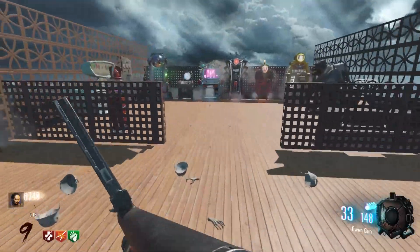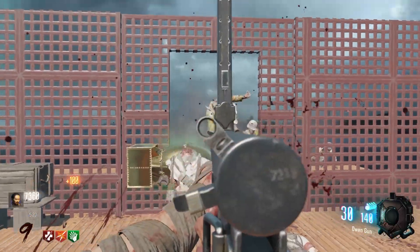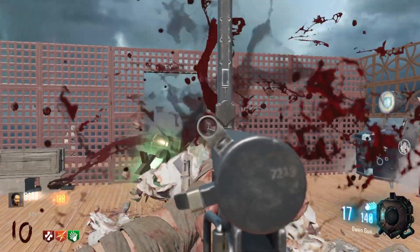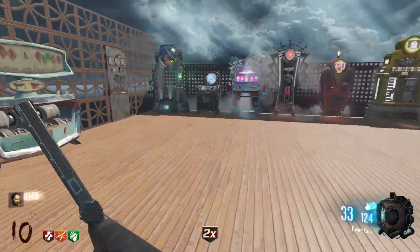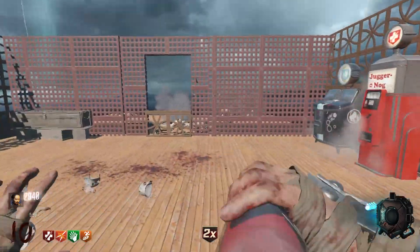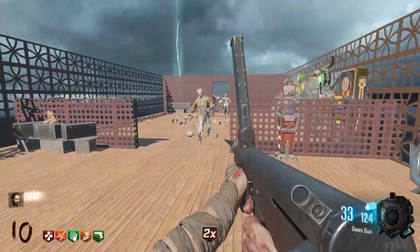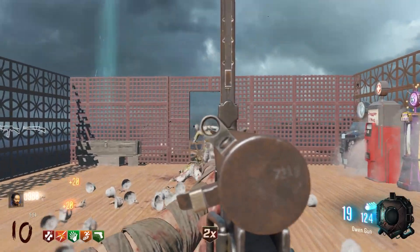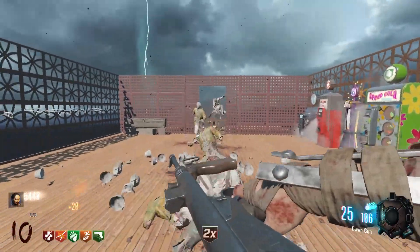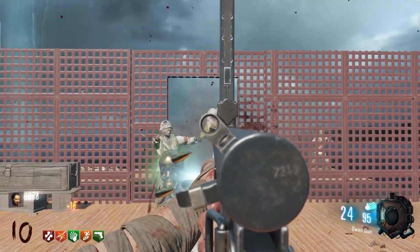For a map such as Buried on Black Ops 2, I can see how having something like that would be a bit more useful. But on a map like this that's really that simple, I don't see why that would be much of any sort of use at all. Now let's go ahead and get Stamin-Up and get Mule Kick as well. I can't remember which perk does the electric reloading thing - whether it's Elemental Pop or Electric Cherry. I think it's Electric Cherry but I can't remember. I'm probably not going to get it anyway.